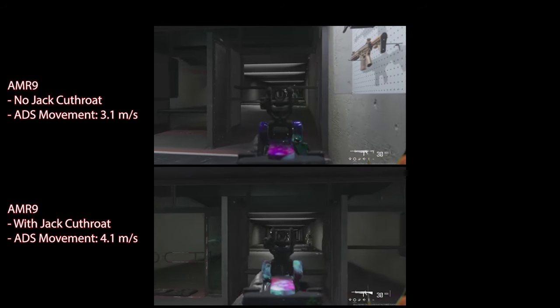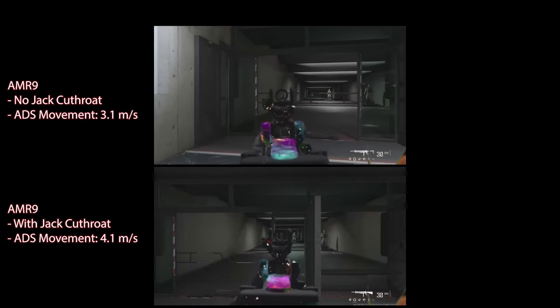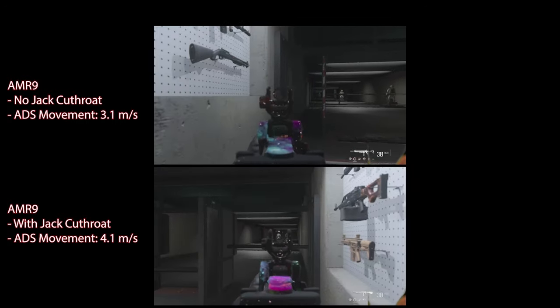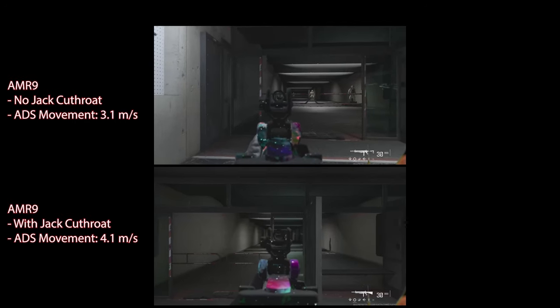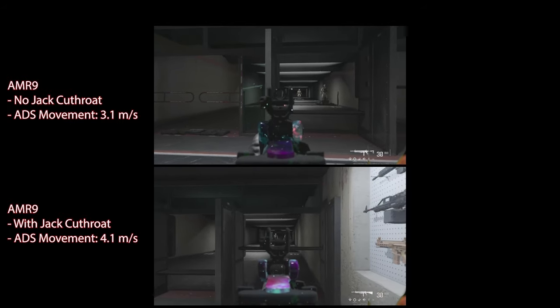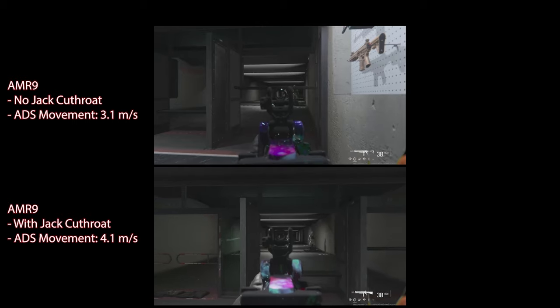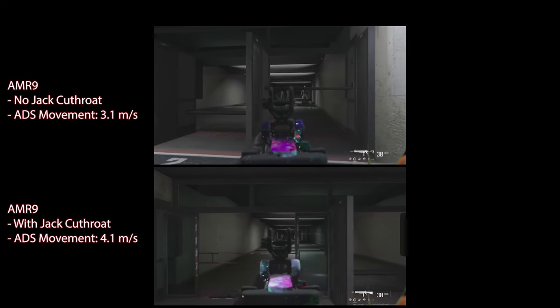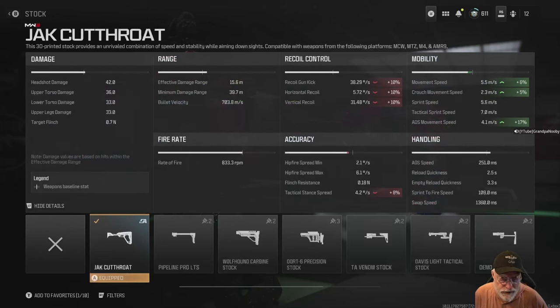Let's compare the AMR9 with and without the Jack Cutthroat — with on the bottom, no Jack Cutthroat on the top. You can see that the Jack Cutthroat bounces the AMR off the wall on the right, long before the no-Jack-Cutthroat version gets there. You literally bounce off the walls.